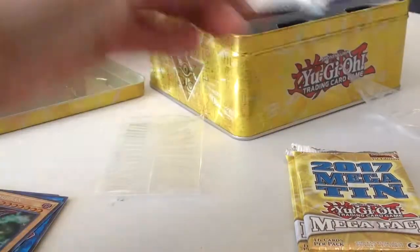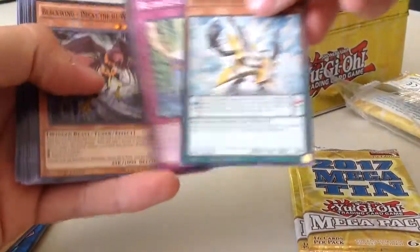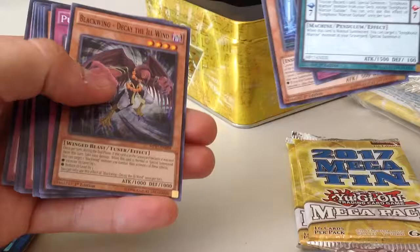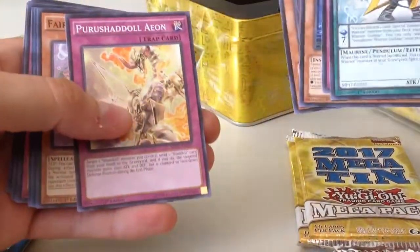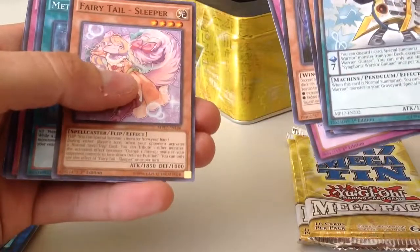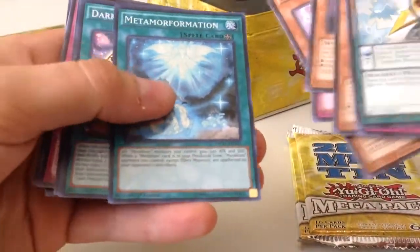Now let's open up these packs and hopefully pull something really valuable. Alright: Symphonic Warrior, Redice Cycle, Digital Bug, Blackwing, Decay the Ill Wind, a Shadow Trap card — I have no idea how to pronounce any of that — Fertile Sleeper, Metamorphation.